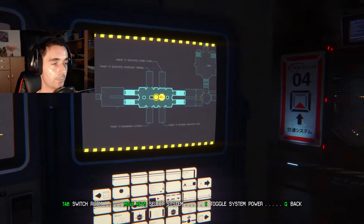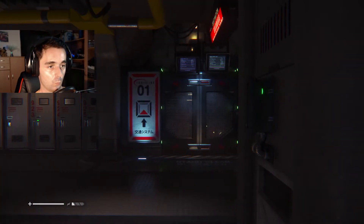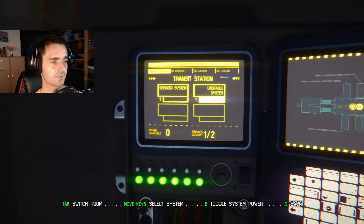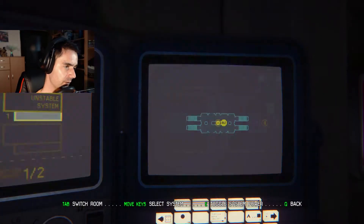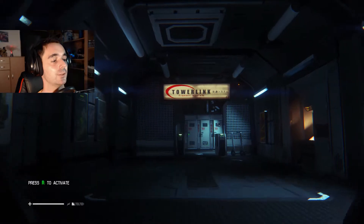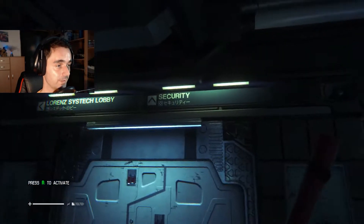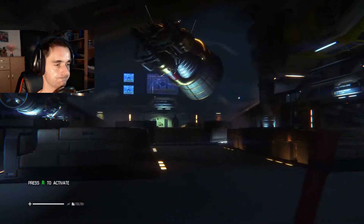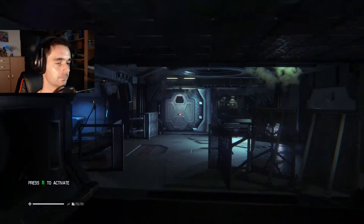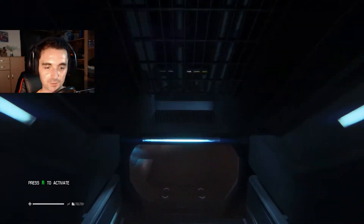I'm confused about one thing. While we are on this access panel on the right side, the speaker system on the right is blinking. But this should all be the same system - I thought maybe they're divided or something similar but that doesn't make sense. There's a panel for the speaker system. Your hearing is all right but you're blind. I'll take the transit to the Engineering Deck.